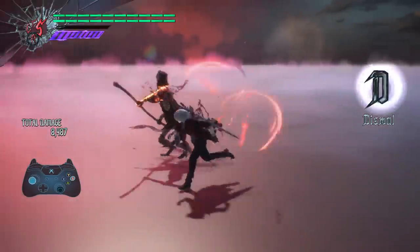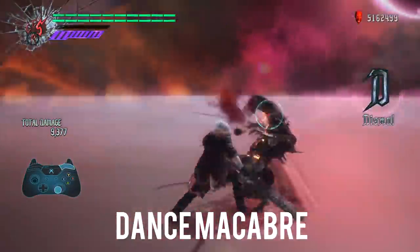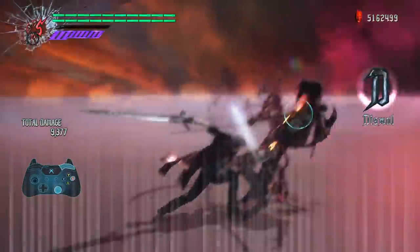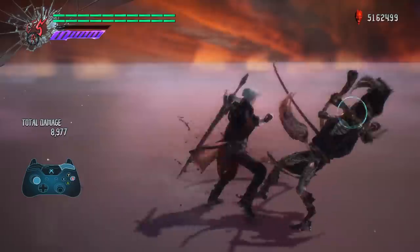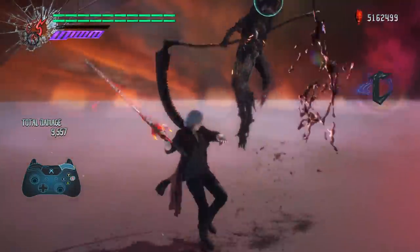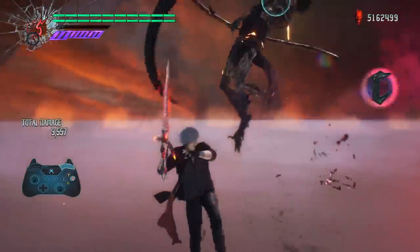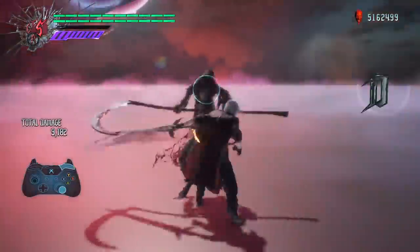The final Sword Master move is the Dance Macabre. If you press and hold lock-on, move the left stick back to forward, and then begin tapping the style button, Dante will go into his canned animation where he dishes out an insane amount of attacks one by one, culminating in a massive baseball bat swing that is sure to knock the jaw off of many enemies.